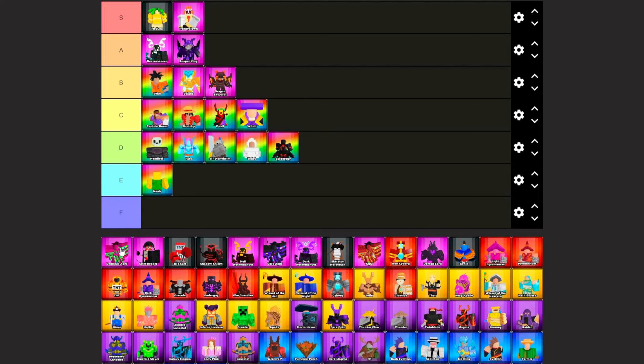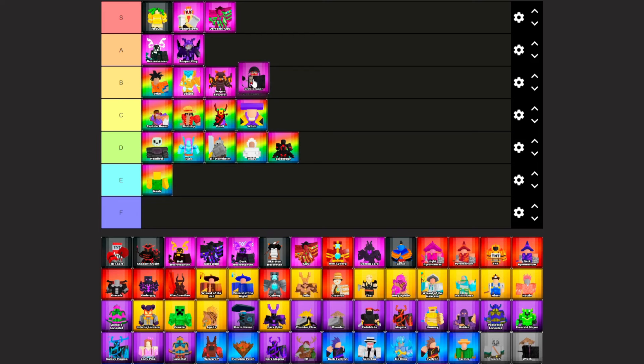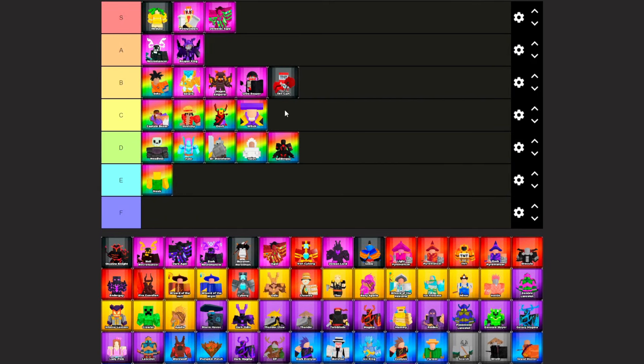Demonic Ugni — this is the best godly in-game damage dealer, no question — S tier. Grim Reaper, B tier. TNT Cart — this is undoubtedly the worst secret tower in the game. The problem is that it deals low damage and has slow speed — B tier. Shadow Knight — great tower, fast with good range and high damage output — S tier.